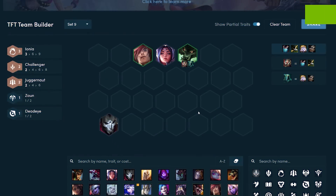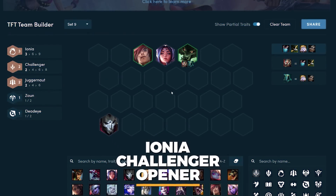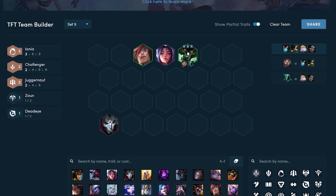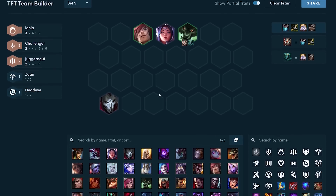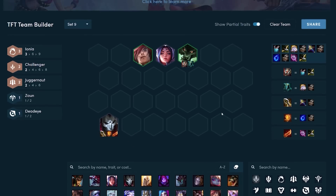Another really strong opener in set 9 is what I call the Ionia Challenger opener. This opener revolves around three core Ionia units plus Warwick. The three Ionia units are Irelia, Sett, and Jhin. Jhin is especially strong if you get him to two-star in the early game — he's really good with items like IE and Guinsoo's. Irelia is also a really strong unit because of her traits; she scales really well into late game since she fits both the Ionia and Challenger comp and also serves as a frontline unit.